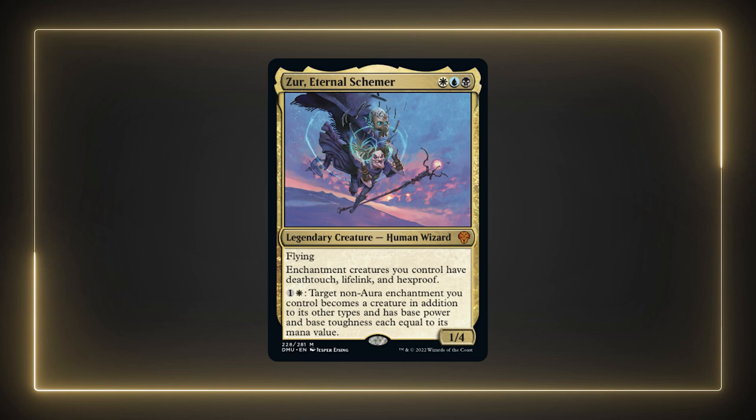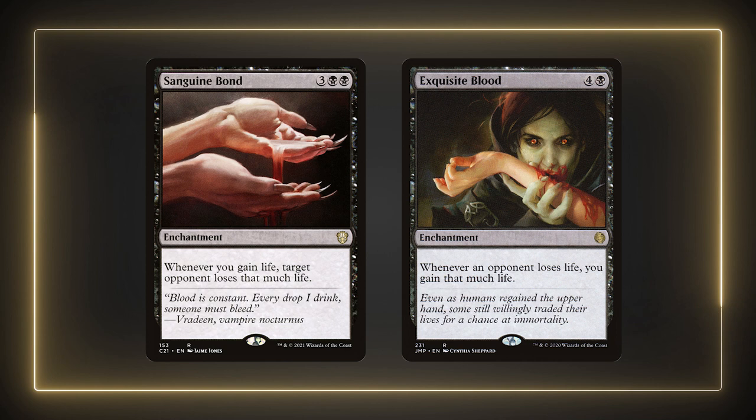We're going to outvalue our opponents by jamming enchantments onto the field for various effects. Eventually we'll turn them into creatures to threaten the board or to protect them from single target removal. Meanwhile, our existing enchantment creatures will have some great keywords. I'm running one infinite combo in Sanguine Bond and Exquisite Blood. With both of them being enchantments, it felt like this combo really fit the theme of the deck. Basically whenever we gain life or one of our opponents loses life, it starts a feedback loop that continues until every opponent is dead. With Xur giving our enchantment creatures lifelink, it should be easy to kick off. He can also protect either of these enchantments from single target removal with the hexproof he provides.